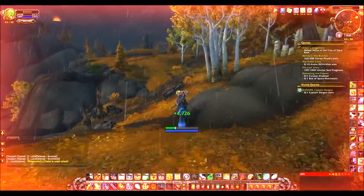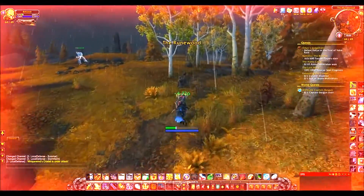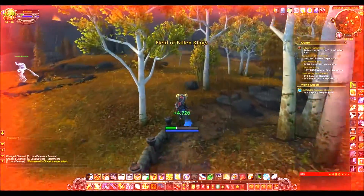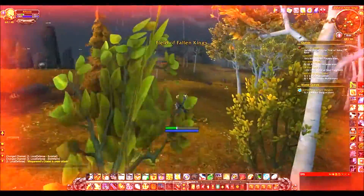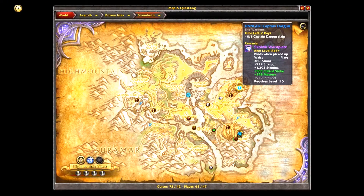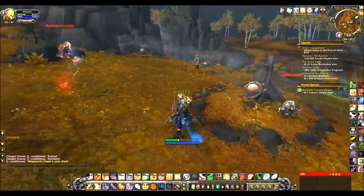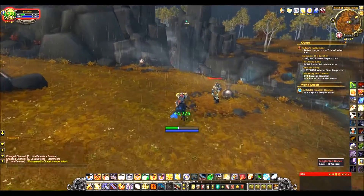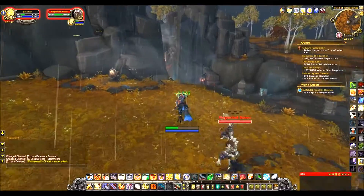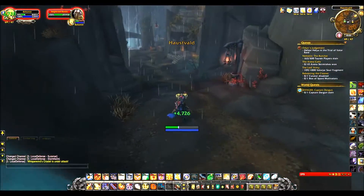If you leveled here at all, you probably did the quest where you had to go down into Helheim and get Helya to release you and all that. So that's where we're headed. Basically you're just heading towards the front of that building on the map. You'll see two big rock faces and you just need to go in between the two of them, then straight down and through the portal.